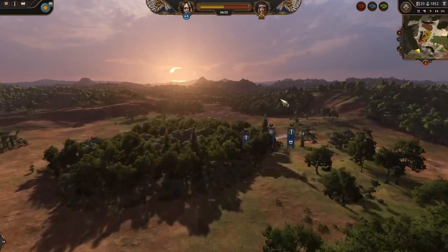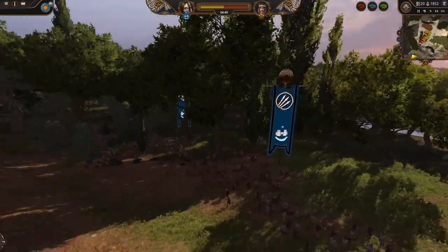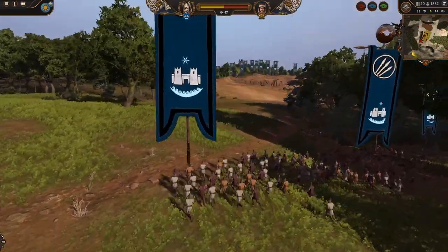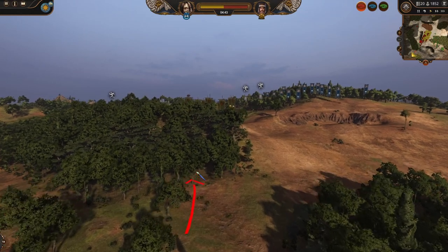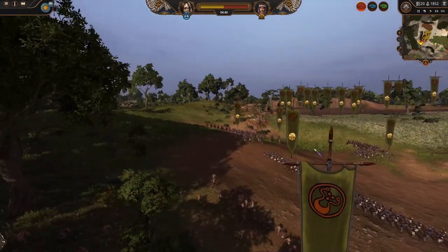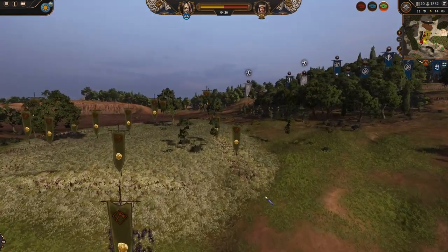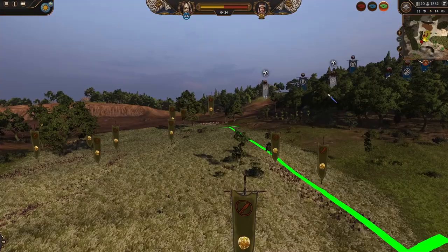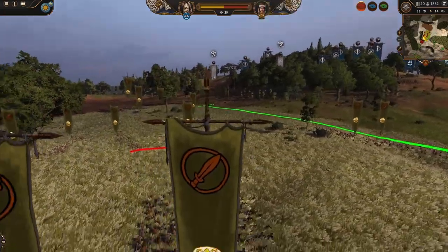We almost forgot that we got some flankers on this edge of the map which are still moving forward. Now they are moving in this direction, quite nicely going behind. But the Palacet is trying to make a line and bringing more reserves to the fight.